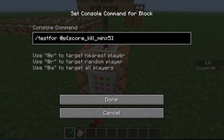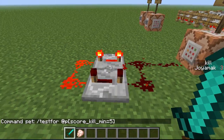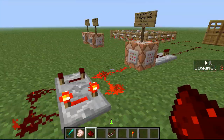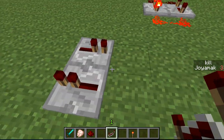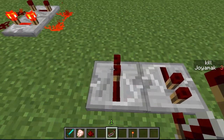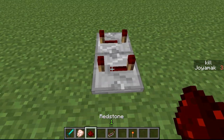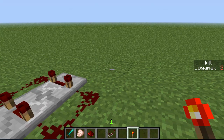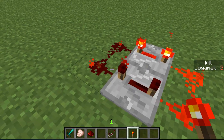I also added a clock - it's really easy to set up. It continuously outputs a signal alternating on and off. You place two repeaters on opposite sides, one going each way, preferably set to the furthest delay, place redstone between them, then place a torch on one side and immediately remove it as soon as you place it.